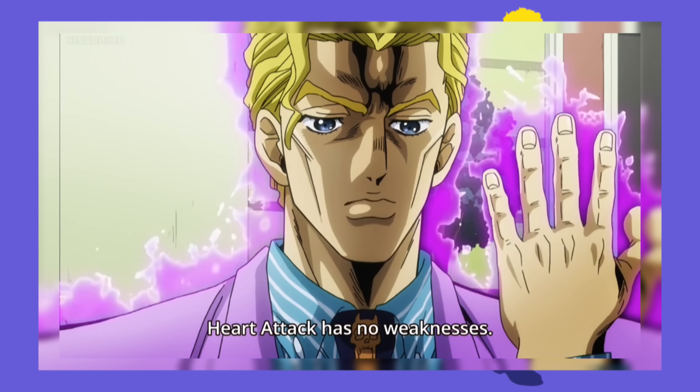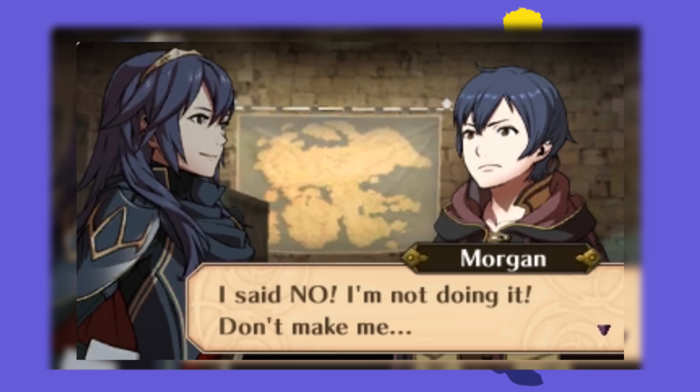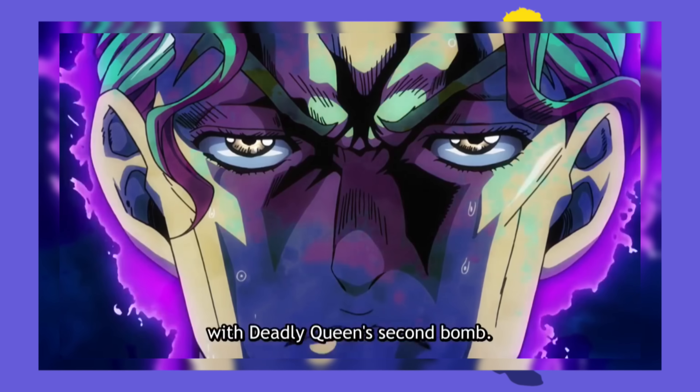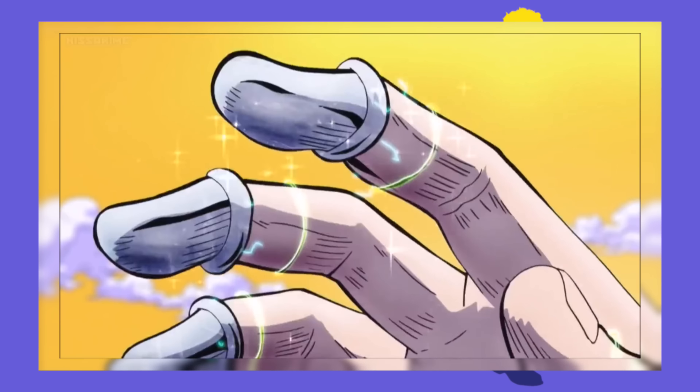Sheer Heart Attack has no weaknesses, just like Eelektross from Pokemon or Morgan from Fire Emblem. But what could possibly be the weakness of Kira's second bomb? Is it the Emerald Splash, the Thundercross Split Attack, or is it Superfly?